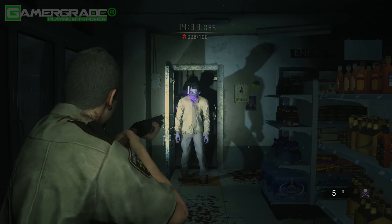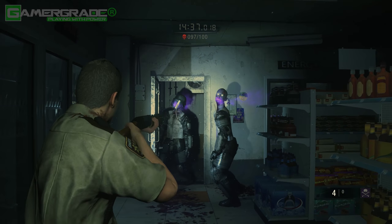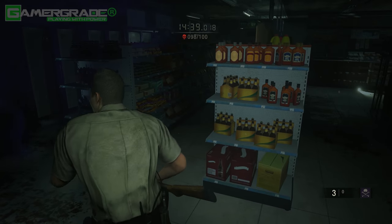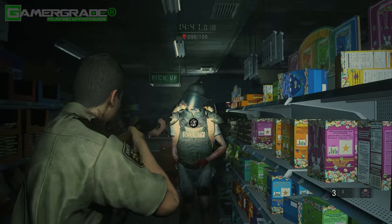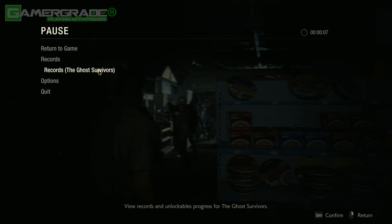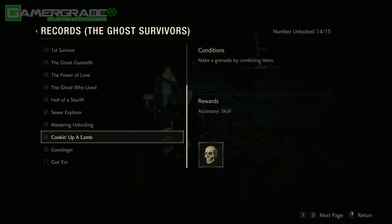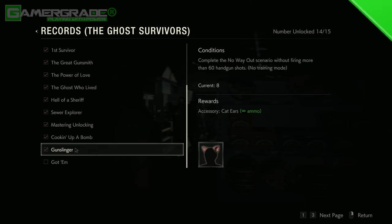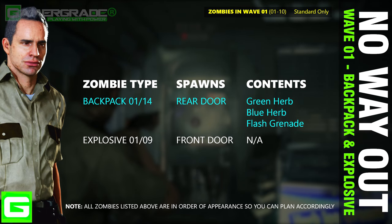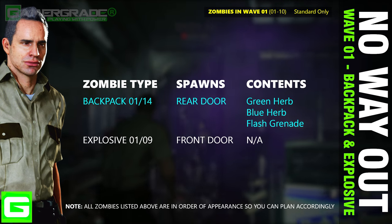The only mandatory goal required — besides surviving — to achieve the Gunslinger record for infinite ammo is to not use more than 60 handgun bullets throughout the entire challenge. To check your current bullet usage, simply bring up the pause menu and click on the Records menu for the Ghost Survivors DLC, then scroll down to the Gunslinger entry. Your current bullet usage will be displayed on the right hand side of the screen.